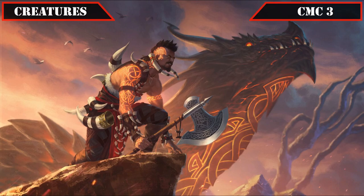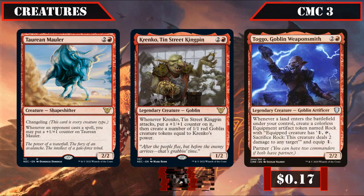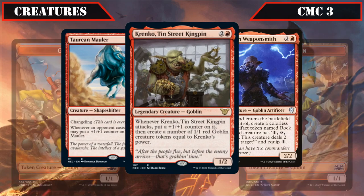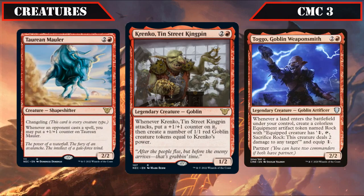Now entering the CMC 3 slot, we start off with a trio of modifying creatures: Tar and Mauler, Krenko Tin-Street Kingpin, and Togo Goblin Weaponsmith. Tar and Mauler is a 2/2 with Changeling that gets a +1/+1 counter whenever an opponent casts a spell, almost guaranteeing a modified creature to enable our commander on the following turn, and quickly becoming a massive threat. Krenko is a 1/2 that whenever he attacks, gets a +1/+1 counter and creates 1/1 goblin tokens equal to his power, giving us an easily modified body that can flood the board with goblins if modified further.